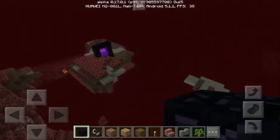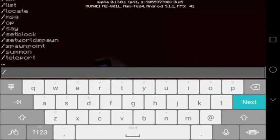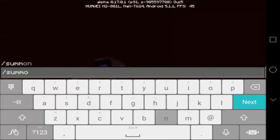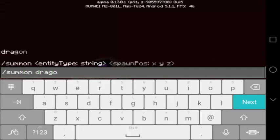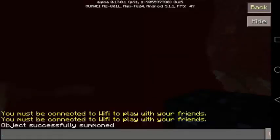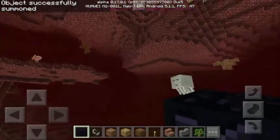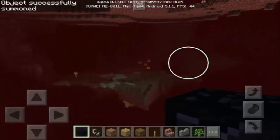All we have to do is type the command: slash summon, then dragon. We use the tilde symbols three times and there we go. We can actually spawn the Ender Dragon in the Nether — I can see the health bar of the dragon.